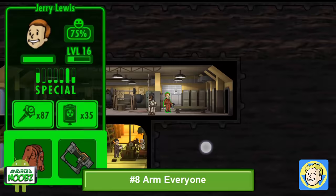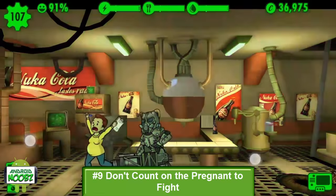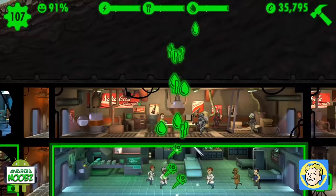Try to get a gun in every dweller's hands as soon as you can. Any weapon with a zero to one stat you can just sell, since bare hands do just the same amount of damage. Don't bother arming pregnant dwellers — in a state of emergency they will just run away and hide. You wouldn't want to put them in danger anyway.